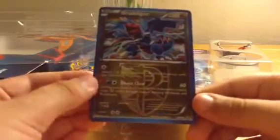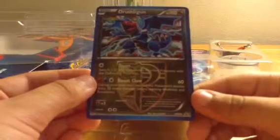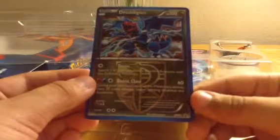Promo out. Here we are with the Drudigan promo card. I'm going to sleeve this up right away after I do this video. It says, 'It runs through the narrow tunnels formed by Excadrill and Onyx. It uses its sharp claws to catch prey.' Pretty cool.